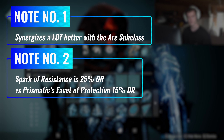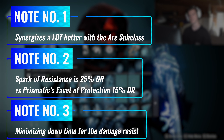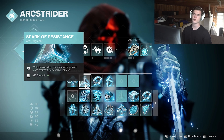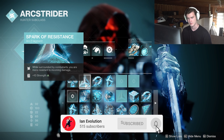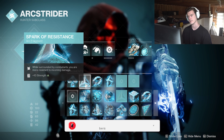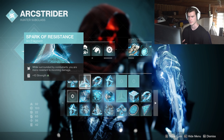Literally from any source too. You don't even need to be on the arc subclass or prismatic subclass. Just a volt shot weapon will do, range of course being the only variable at this point. But with all the stacking we will be doing today, you alone can walk around with an 86.22% damage reduction just by doing one thing — jolting enemies as much as you can.